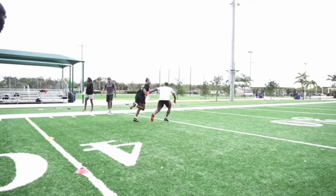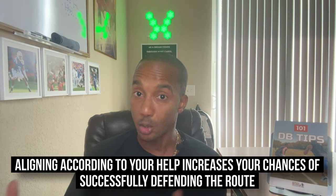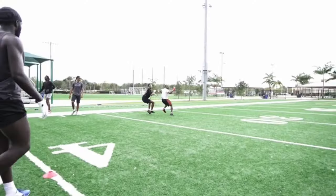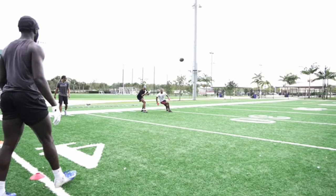Number one: understanding the situation. Successful defense starts with situational awareness. Recognize the down and distance as well as the field position. In the red zone, the likelihood of a fade pattern increases, so defensive backs should be prepared to adjust their technique accordingly. Aligning according to your help increases your chances of successfully defending the route. If you have help inside, making a solid effort to keep your outside leverage could help you change the shape of the pattern and move the receiver closer to the sideline. Being aware that there is no help versus a pattern can allow you to adjust your alignment and technique to play inside out and most likely play the hands versus the route.